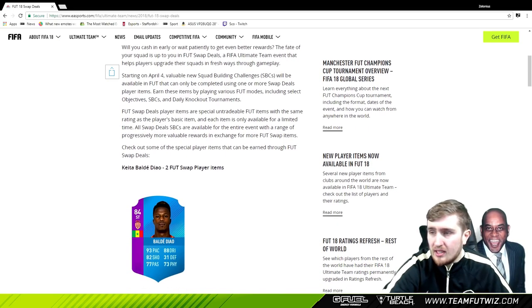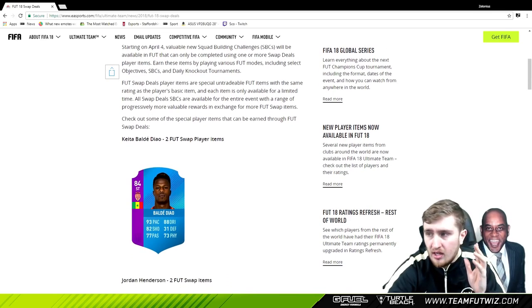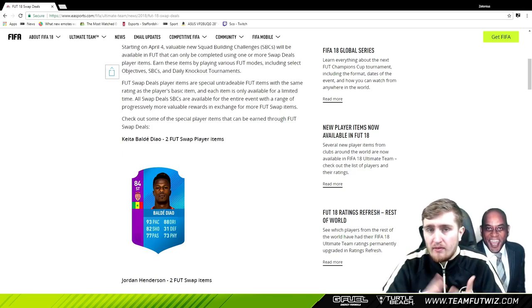Foot Swap Deals is a FIFA Ultimate Team event that helps players upgrade their squads in fresh ways through gameplay - it's what we've been asking for. It starts April 4th, so that's today. Valuable squad building challenges will be available that can only be completed using one or more swap deal player items. You earn these items by playing various FUT modes including select objectives, SBCs, and daily knockout tournaments. The daily and potentially weekly objectives have always been free - we don't know exactly what the objectives are going to be yet, but I'm looking forward to seeing them.